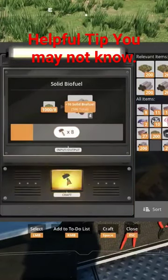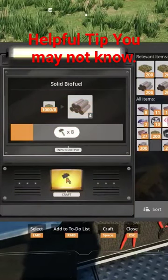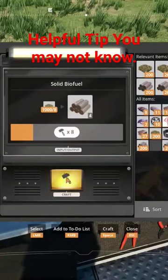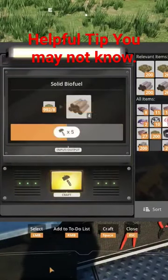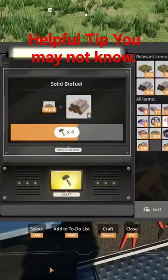If you hold the mouse button over the craft and hit the spacebar, it automatically starts crafting — you don't have to hold the button anymore. Which one is it?